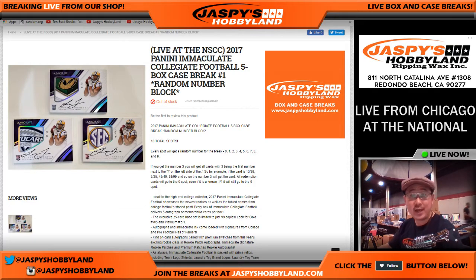We are doing a full case random number block break. We only sell ten spots, and every spot will get a random number for the break, zero through nine. So for example, if you get three, you'll get all cards with three as the first digit — three out of five, three out of ten, 13 out of 20, 23, 33, 43, 53, 63, 73, 83, 93. All of those will be yours, and that's on the left side of the slash mark.